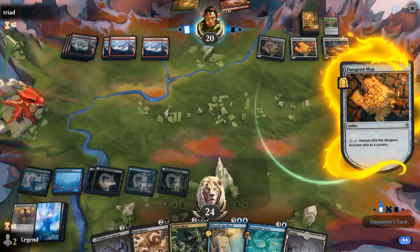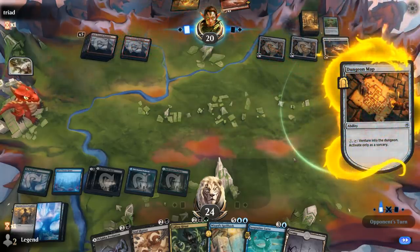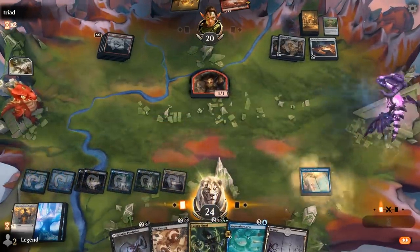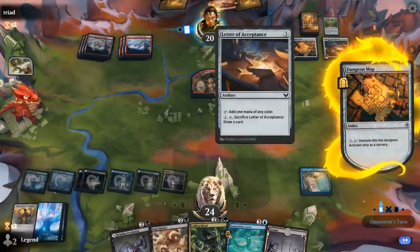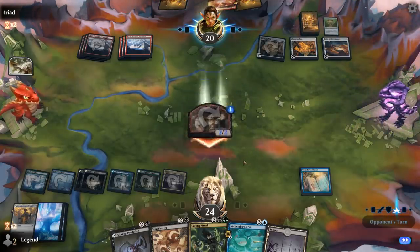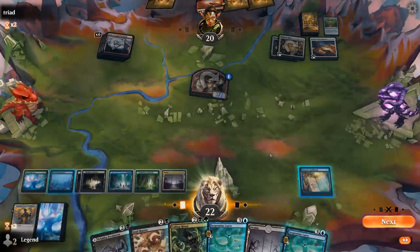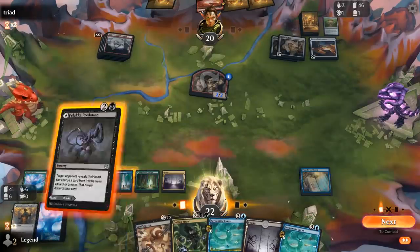Opponent goes for the Lost Mine with their first dungeon adventure. We could use the Spellbook just to exile an extra card, but we might want access to all these cards so we'll wait. The opponent also didn't have anything for us to exile. Opponent completes the dungeon — double Dungeon Maps, not a bad way to complete dungeons. Another Serpentine Curve for us, so now might be a good time to take another look with Palaka Predation.